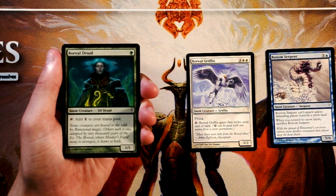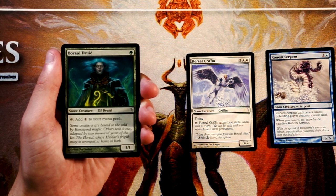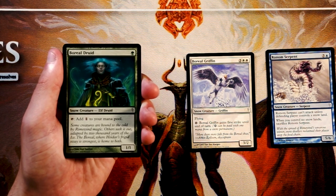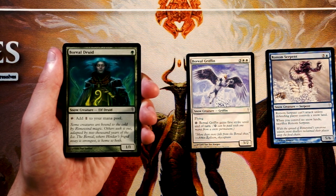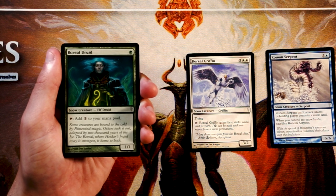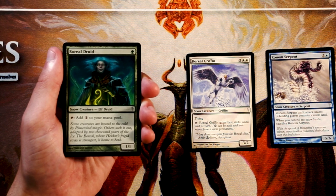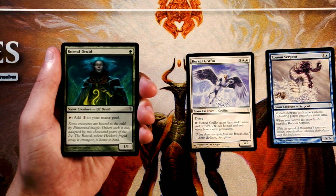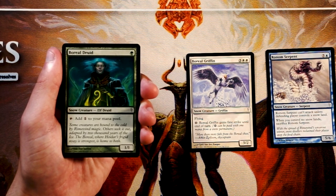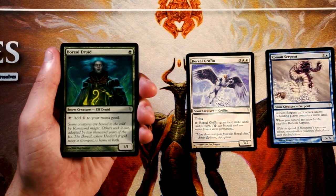Beryl Druid is a 1/1 for 1 green. You can tap it to add 1 generic mana to your mana pool. I actually really, really like this. Ramp in general is always great, and turn-one mana dorks in particular are fantastic. I don't like that it doesn't fix you for any color — that's a bit of a downside — but it still ramps you, and that's huge in any format. It might help you get to your threats faster, so I'm keeping it in the same pile as the Griffin for now.